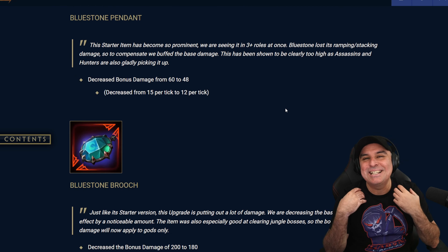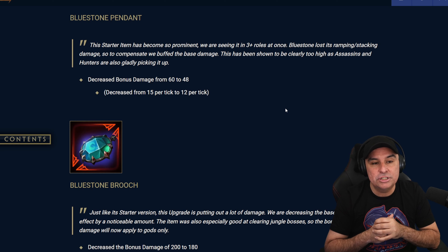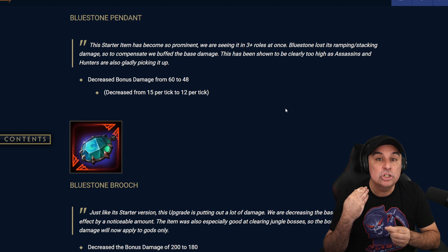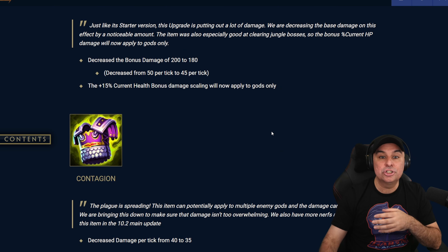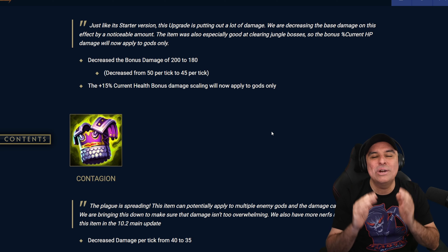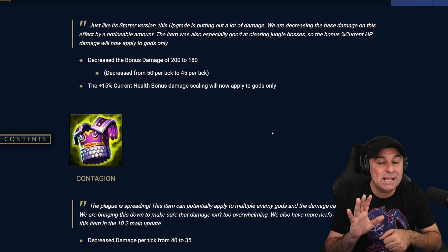Now Bluestone Pendant — this is the level 1 for Bluestone Brooch. This item is huge on AMC; it just allows AMC to do so much damage, but it's getting nerfed. At level 1, the Bluestone Pendant is going to decrease the bonus damage from 60 to 48, giving a decrease from 15 damage per tick to 12 damage per tick — so you're losing 3 damage per tick. Once it evolves to Bluestone Brooch, you get an even bigger nerf: the bonus damage decreases from 200 to 180, so you're losing 20 damage, which is a decrease from 50 to 45 damage per tick — losing 5 damage per tick.